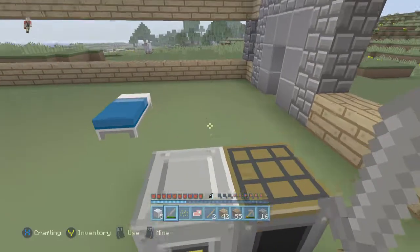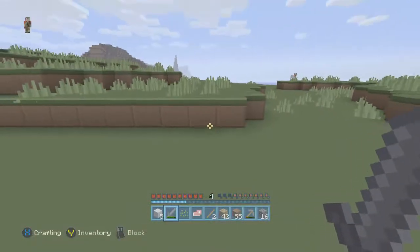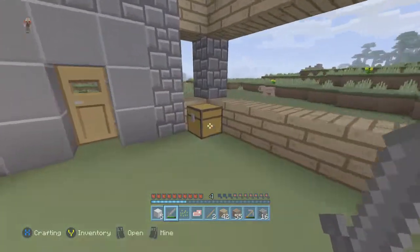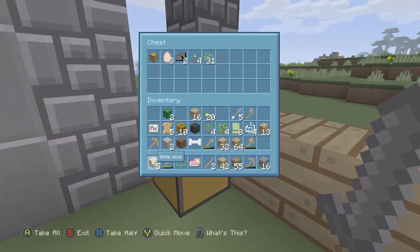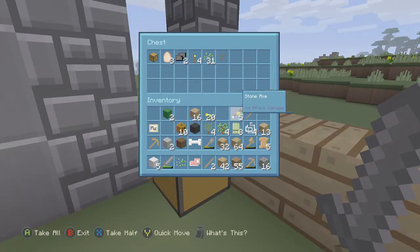Can we go put some stuff in this chest over here, just so if I die I don't lose every single bit of it? I should probably get a little bit of food too — I didn't actually think that one through.